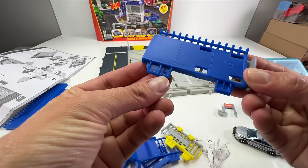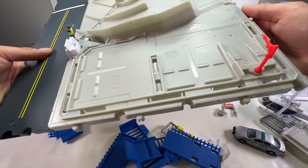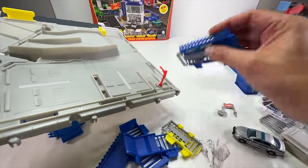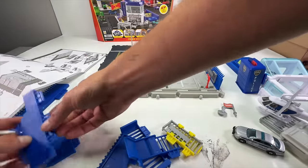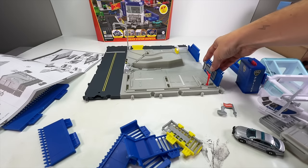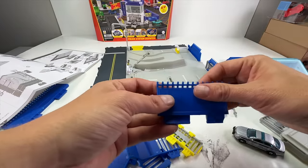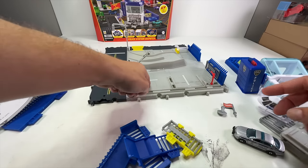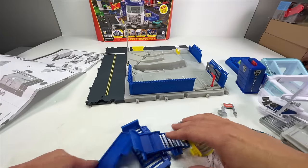This probably has the most detailed instructions I've seen with an Action Driver set because of all the fence pieces. The letters are on the tabs — you can see C, B, and A on both the fence pieces and the base, so you just match them up. The pieces are really high quality — even though they're a little pliable, they're thick and I haven't been scared of breaking any of them. They're very sturdy, go together well, and have nice stickers.